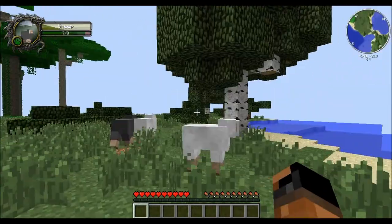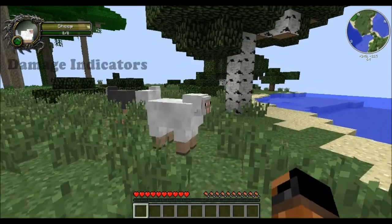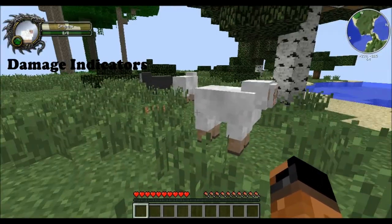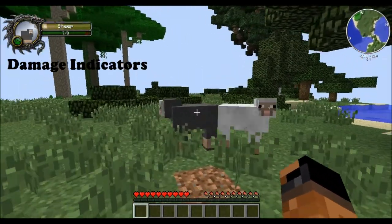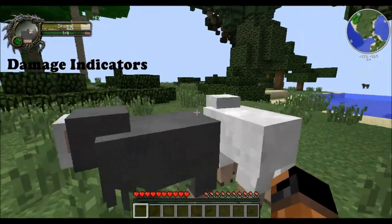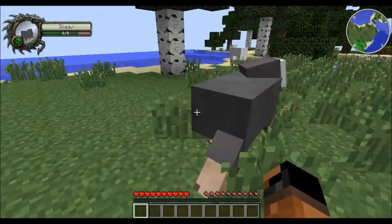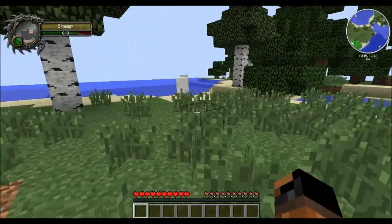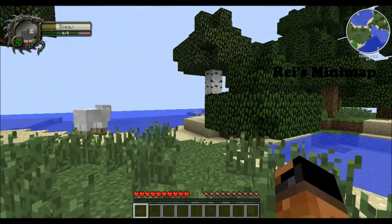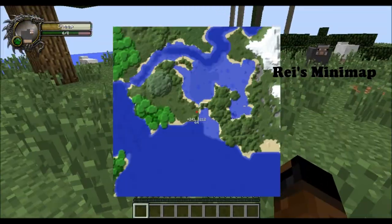As you can see in the top left, there's a damage indicator mod, which is always pretty neat to play with. It shows me exactly how much health and stuff they have — like this sheep has 7 out of 8 health because I already hit it. That's a pretty awesome mod.